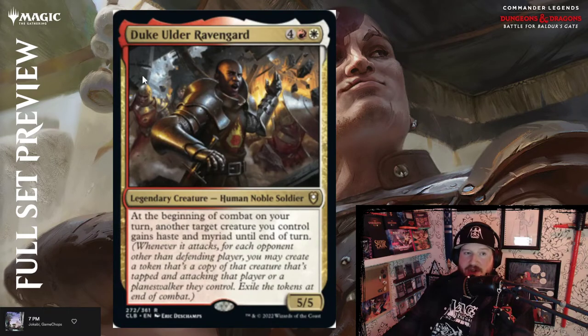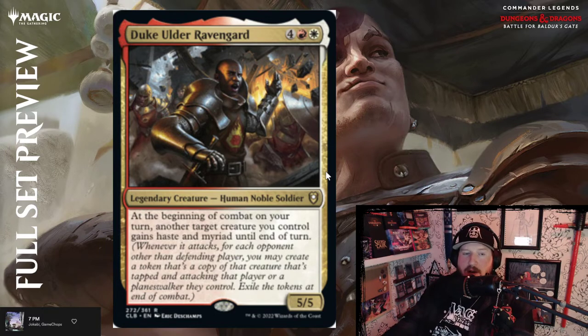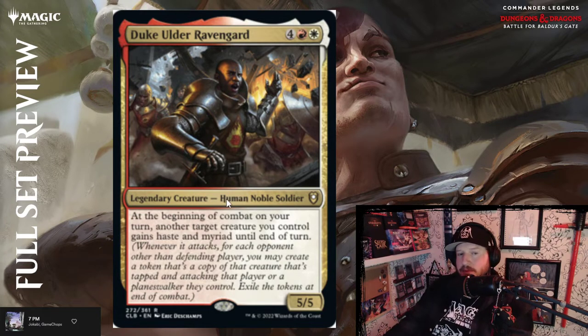Duke Ulder Ravengard — four, red and white for a 5/5 Human Noble Soldier. At the beginning of combat on your turn, another target creature you control gains haste and myriad until end of turn. That's pretty powerful — giving it haste is strong, but myriad lets you copy it and attack other opponents with those copies, which is even stronger. Pair this with some extra combat step cards and you've got quite a lot to throw at them.